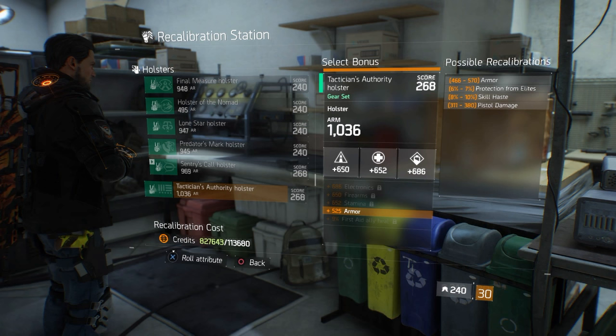For the holster, you're looking for triple stats — firearms, stamina, and electronics — all as high as possible. Sometimes you'll only get double stats and a second major attribute instead. Your major attribute options are armor, protection from elites, skill haste, and pistol damage. Armor is the clear choice here, as it combos very well with armor on your knee pads and chest piece, pushing you toward the 75% armor mitigation cap.